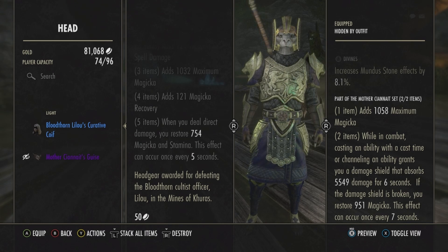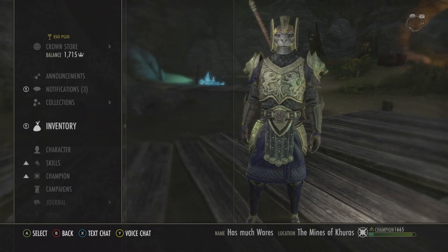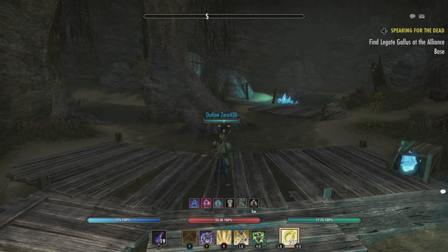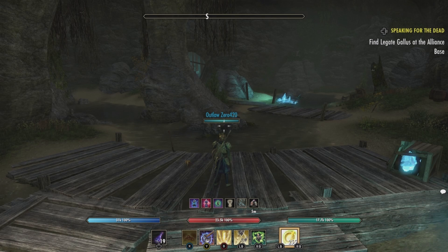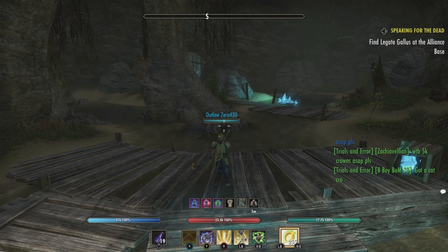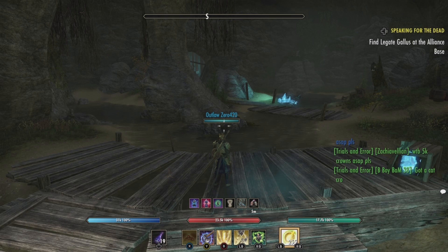This isn't really worth anything — you're better off just deconstructing it for the materials. The exact worth is 1290 gold, so yeah, you're better off deconstructing this one unless you're going to use it for the set or want a named item.